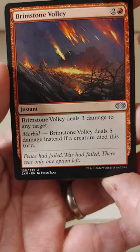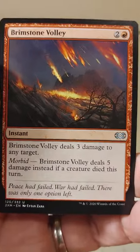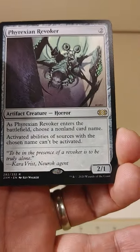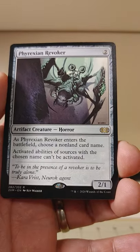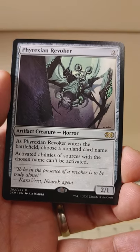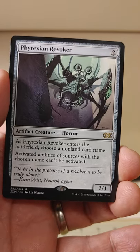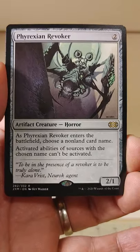Now we're coming to our rares. In a Double Masters pack, as befits the name, there are two rares in a pack, and there are also two guaranteed foils. Our first rare: Phyrexian Revoker, two mana to cast, a two-one artifact creature Horror. As it enters the battlefield, choose a non-land card name — activated abilities of sources with the chosen name can't be activated. Who loves some control?